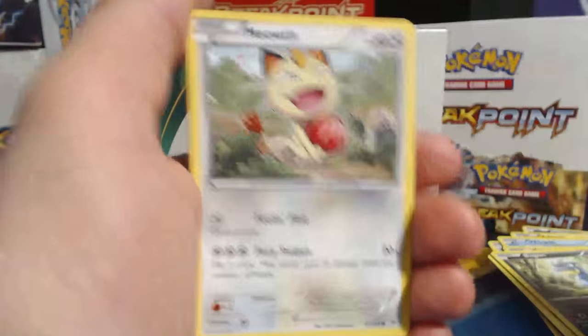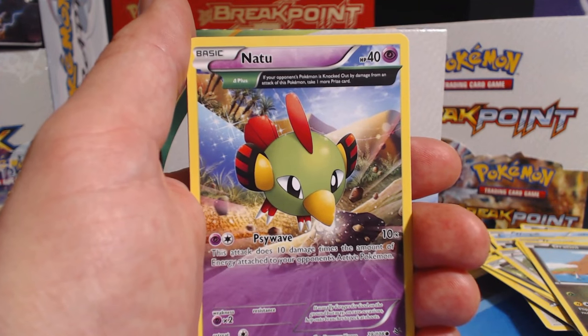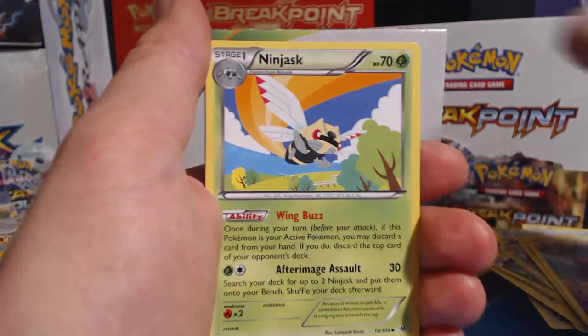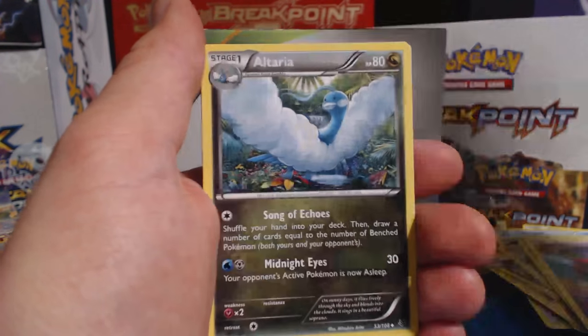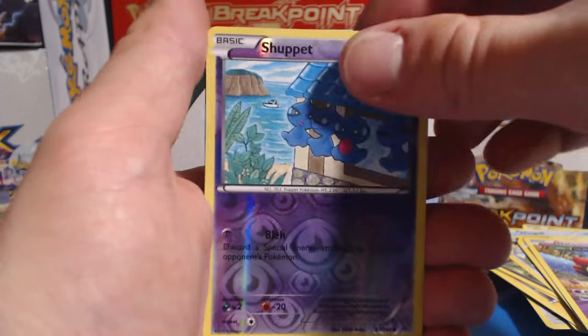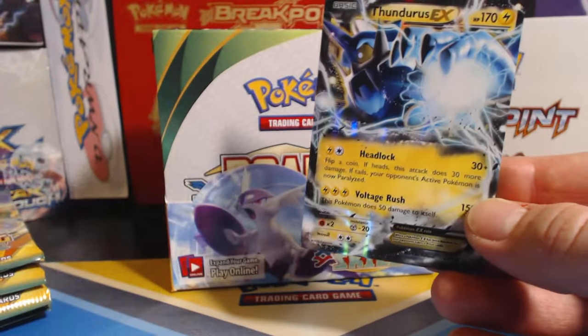Here we go. There's something special in this pack. About time. Meowth, Cascoon, Hawlucha, Dratini — I'm going to guess Rayquaza EX full art. Not too. Ninjask, Revive, Altaria, Shuppet Reverse Holographic. Let's see if I get it right. Oh, a Thundurus EX! Alright, so I was off, but still — awesome card.